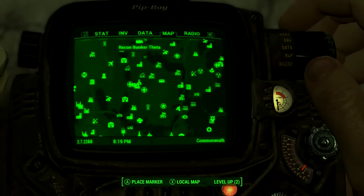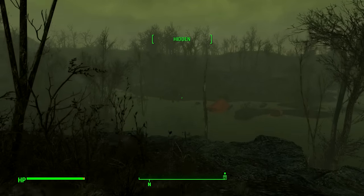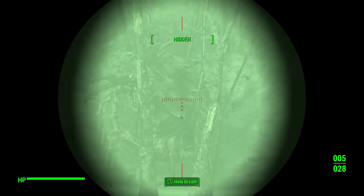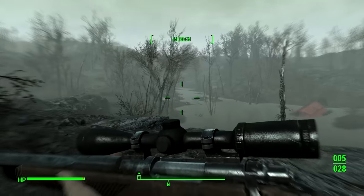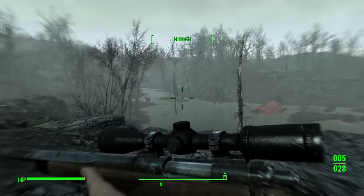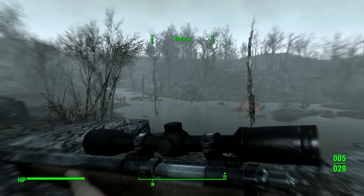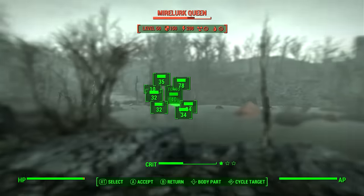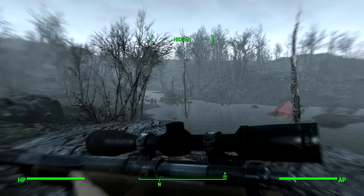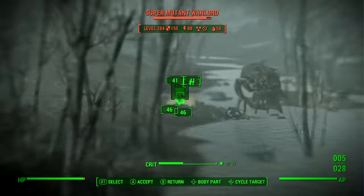Where we're actually going is just around here — and once you're here you'll find... what the hell? There's actually a Mirelurk Queen over there! Someone's shooting at it though — super mutants down here are having a war with the Mirelurk Queen. That Mirelurk Queen doesn't even care, it's just sitting there tanking out the damage. Oh, it's actually taking quite a bit of damage now and it's getting angry.